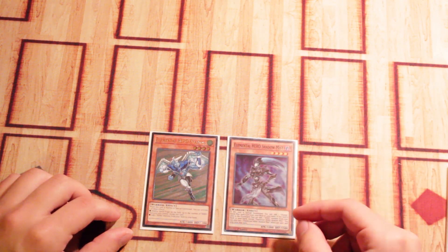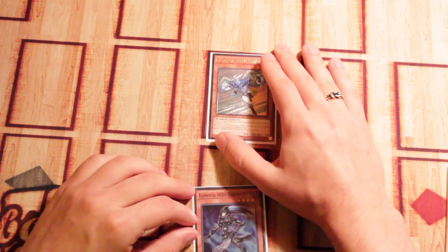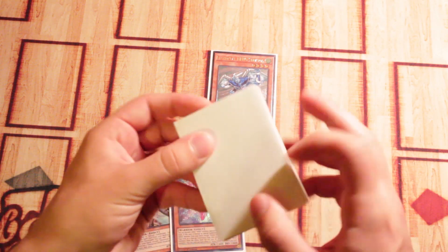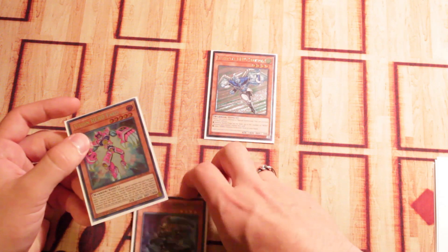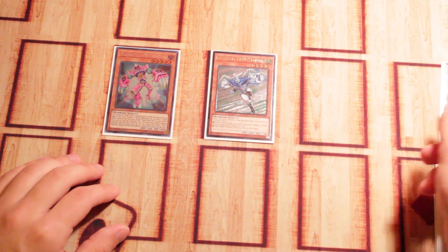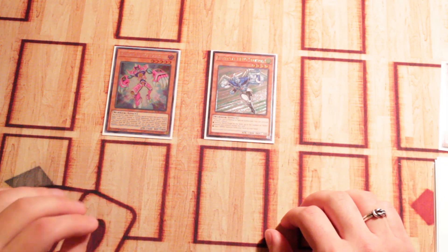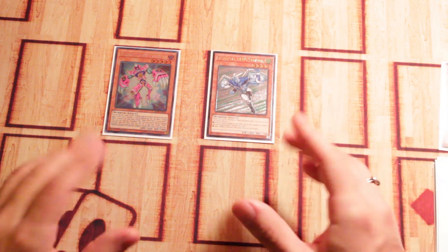This requires two cards. You don't necessarily need Shadow Mist, but it makes it a little bit easier. Stratos and Shadow Mist inside your hand. Activate your Stratos — go ahead and normal summon that onto the board — and activate its effect to add one copy of Vision Hero Ferris to your hand. Vision Hero Ferris is part of the new support for the Vision Heroes that dropped in Battles of Legends: Heroes Revenge — great set. Activate Vision Hero Ferris' effect inside of your hand, discarding Shadow Mist and special summoning Ferris out onto the field. Now we have Vision Hero Ferris and Stratos on the board, with Shadow Mist in the graveyard. Because Shadow Mist can be Ash Blossomed and Ferris cannot — since Ferris puts the card in the Spell and Trap Zone rather than special summoning from the deck — you want to chain block your Shadow Mist. Make sure you get that search off: activate Vision Hero Ferris as Chain Link 2, and Shadow Mist as Chain Link 1. That's very important.